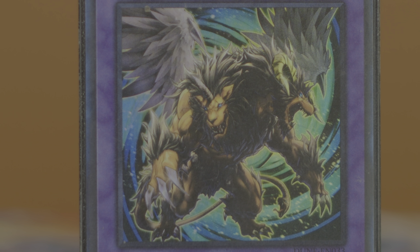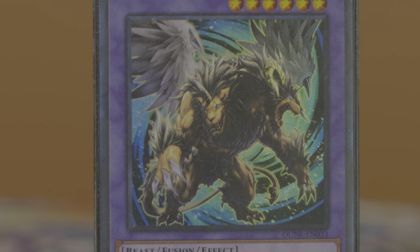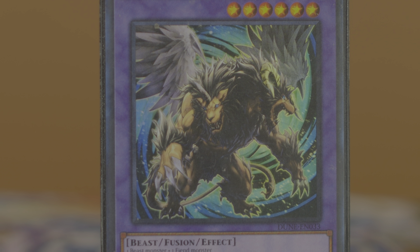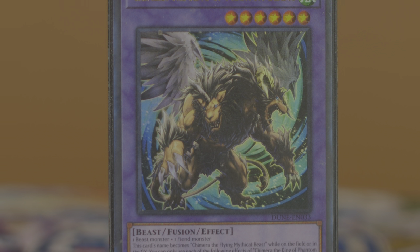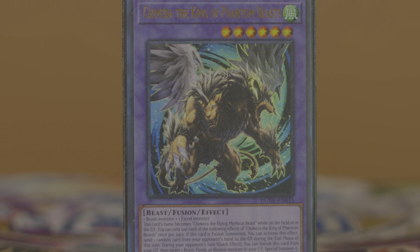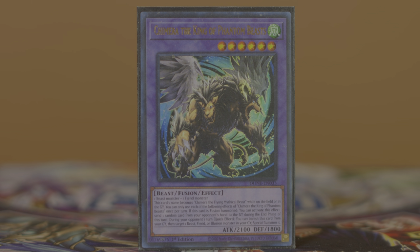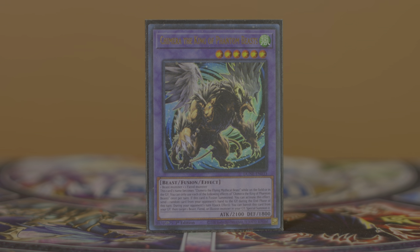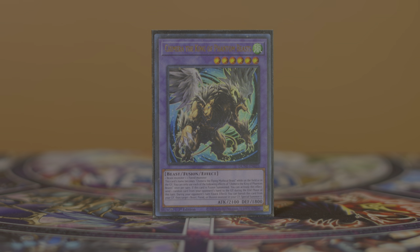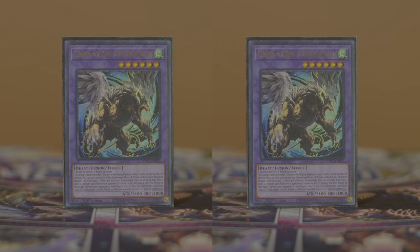The card this entire deck revolves around is Chimera the King of Phantom Beasts, a level 6 Wind Beast fusion monster requiring a beast and a fiend as material. Its first effect on fusion summon can rip a card from your opponent's hand during the end phase. Its second effect, when it's in the graveyard during your opponent's turn as a quick effect, can special summon back a beast, fiend, or Illusion type monster. I think this card is pretty good but not obscenely strong — in 2023-2024 Yu-Gi-Oh the hand rip sometimes feels like it doesn't matter given all the crazy one-card starters. This card is so foundational to the deck that you have to play at least two copies at bare minimum.